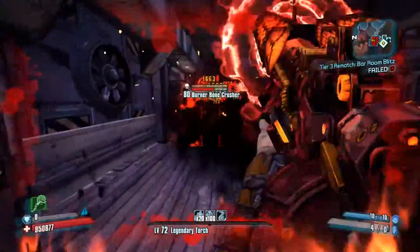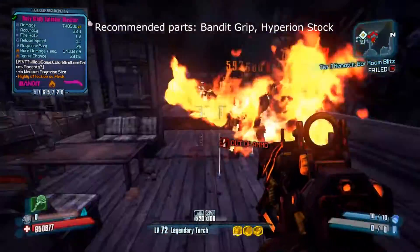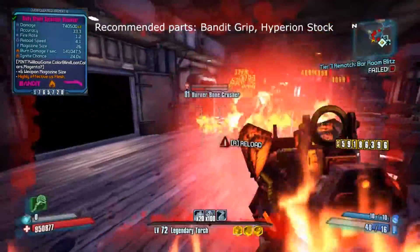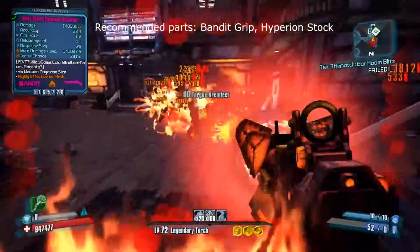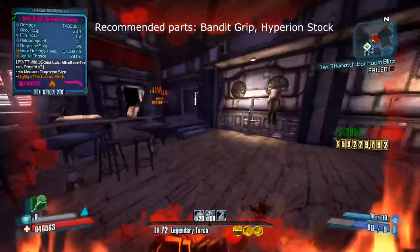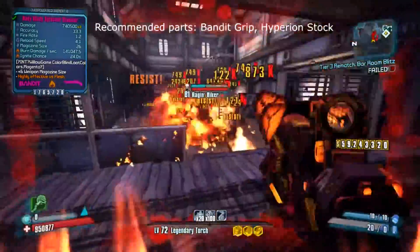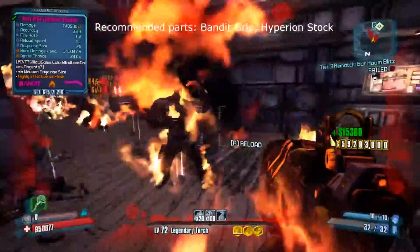First up, the Splasher Blaster Bandit Shotgun. I will say Bandit surprised me when testing these E-Techs, with the assault rifle being very close to the top 5, however this shotgun beat it out with its strong crowd control. The shotgun worked well with pretty much every character, however I found it's best on Krieg with its massive mag size and firing bonuses. Matching the shotgun with crowd control items such as Converge and singularity grenades made it a monster, though it didn't quite match up to the other four items on the list — but certainly an underrated weapon.